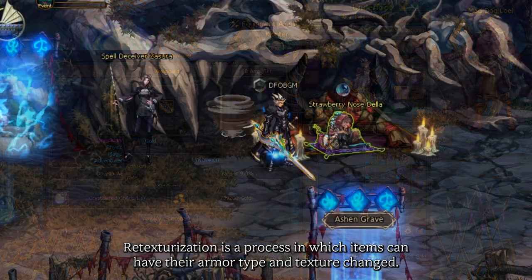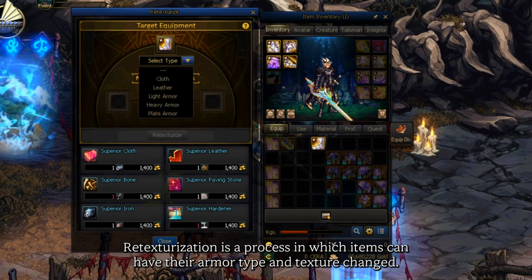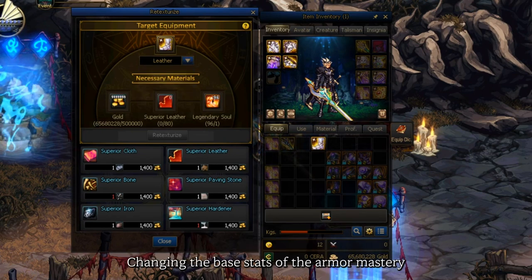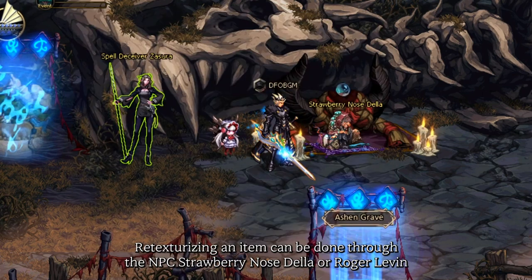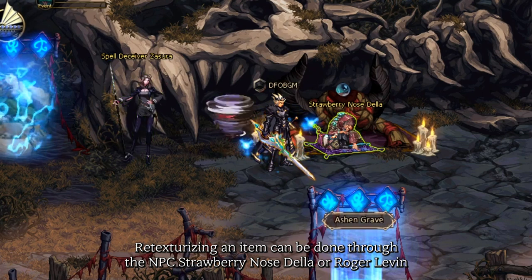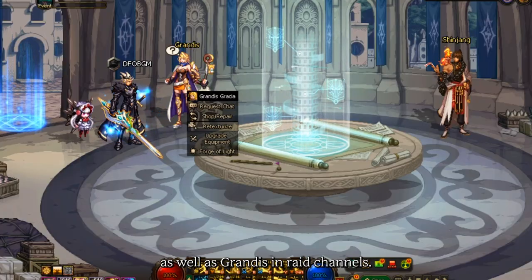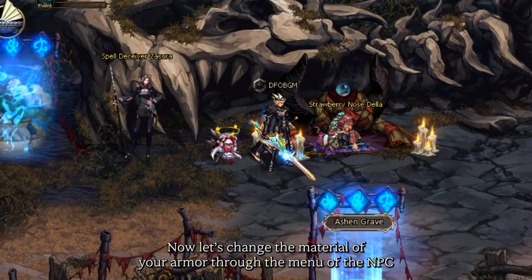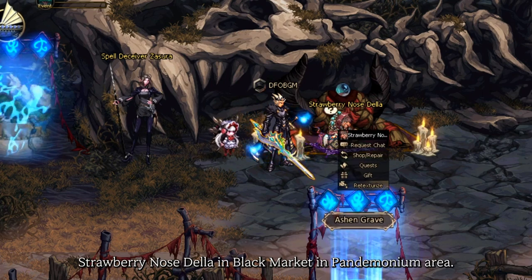Re-texturization is a process in which items can have their armor type and texture changed, altering the base stats in the armor mastery without affecting the other bonuses given by the equipment. Re-texturizing an item can be done through NPC Strawberry No Stella or Roger Robin, as well as Grandis in Red Channels. Let's change the material of your armor through the menu of NPC Strawberry No Stella in Black Market in Pandemonium Area.